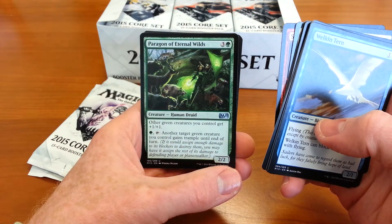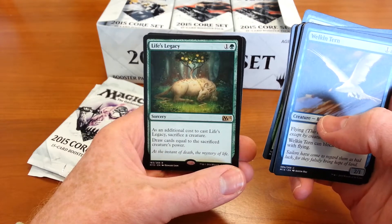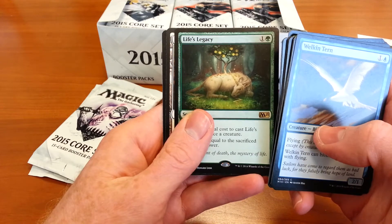Paragon of the Eternal Wilds — green creature to control get +1/+1. And the rare is Life's Legacy: as an additional cost to cast Life's Legacy, sacrifice a creature, draw cards equal to that creature's power. And you have Sacrifice to the Unicorn there, just to be a little evil.